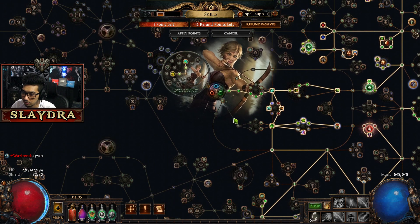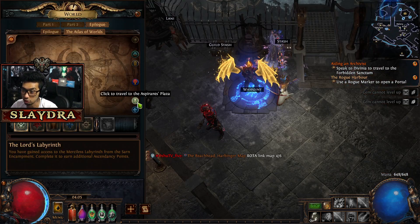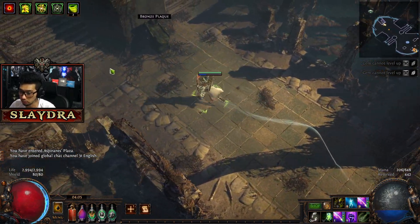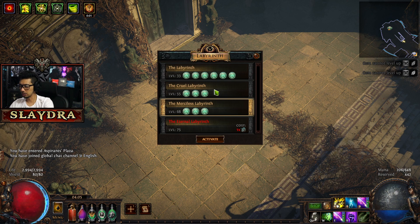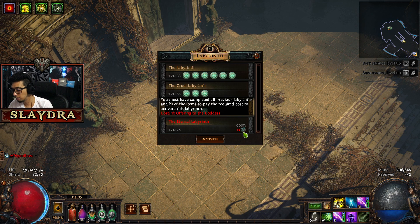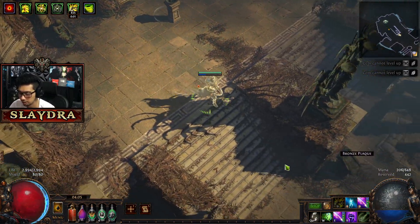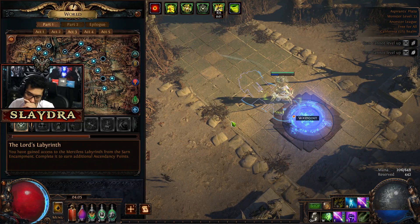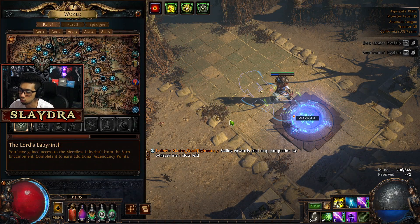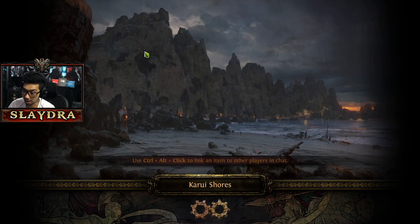On our passive tree, you'll notice there are still technically two more trials of ascendancy to complete. You can also do your other trial of ascendancy. If you follow this as a guide, you can go to the Aspirant's Plaza and do the third lab right now. The eternal labyrinth will cost an Offering to the Goddess, which you can get as a drop by just playing the game — or you can spend one or two chaos orbs and just buy it off a player. My suggestion is just get one or two chaos orbs to save time.